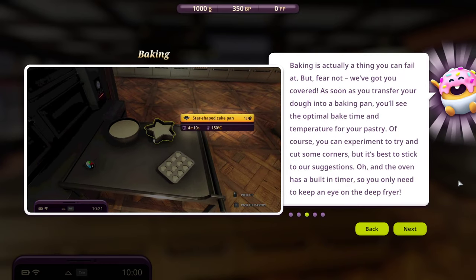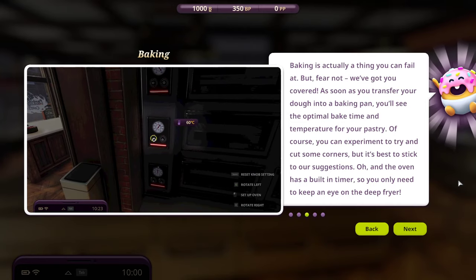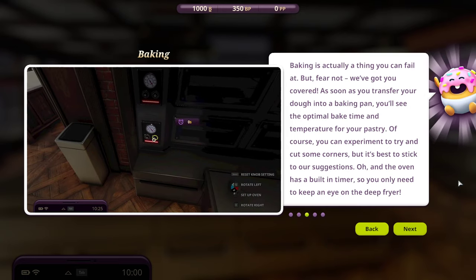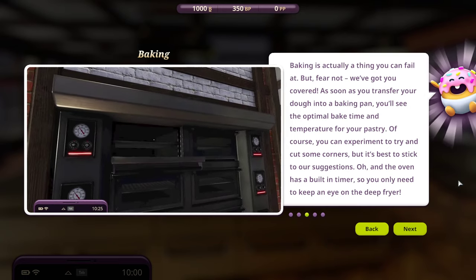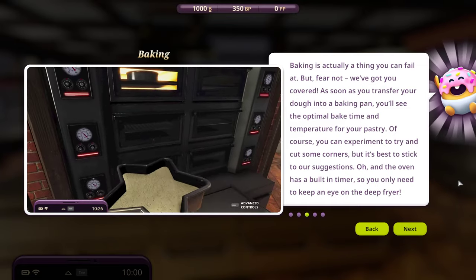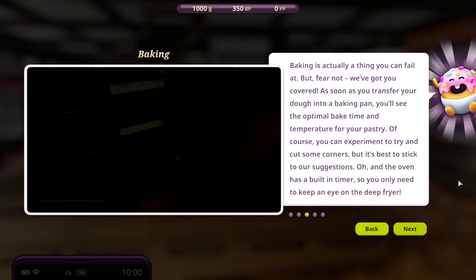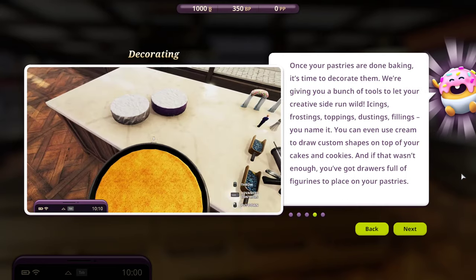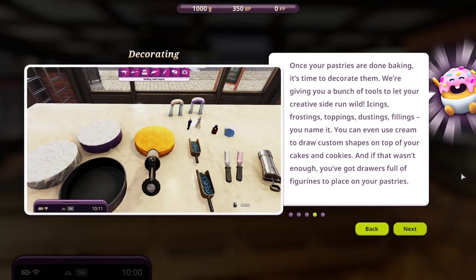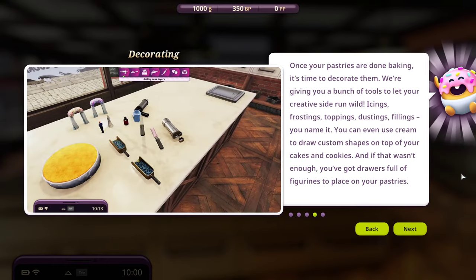Baking is actually a thing you can fail at. But fear not, we've got you covered. As soon as you transfer your dough into a baking pan, you'll see the optimal bake time and temperature for your pastry. Of course, you can experiment to try and cut some corners, but it's best to stick to our suggestions. And the oven has a built-in timer, so you only need to keep an eye on the deep fryer. Once your pastries are done baking, it's time to decorate them. We're giving you a bunch of tools to let your creative side run wild.